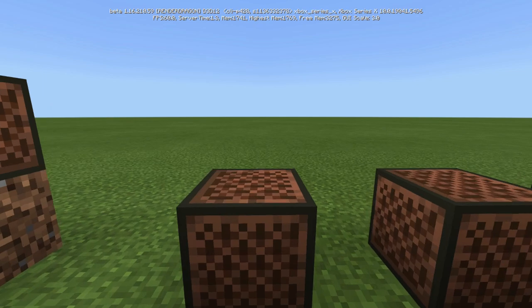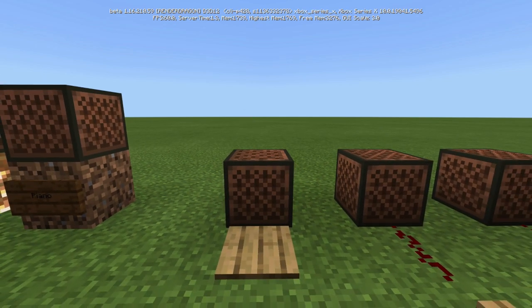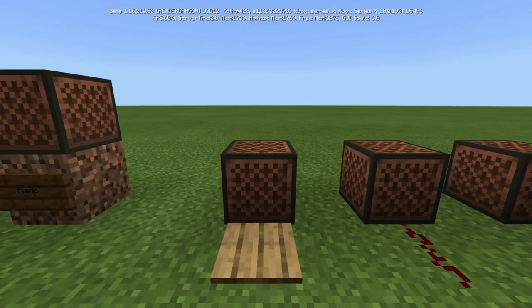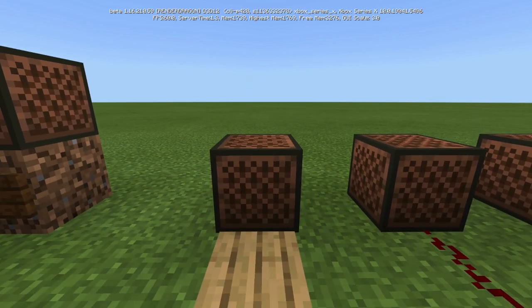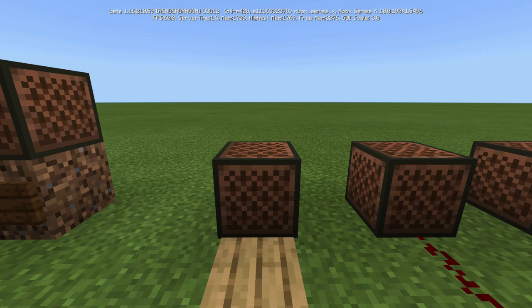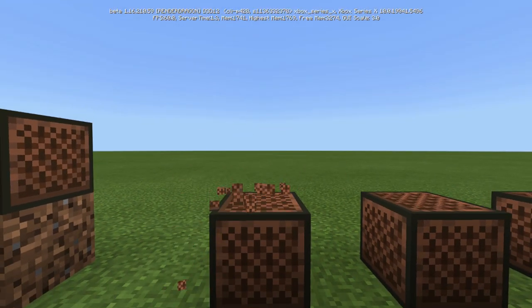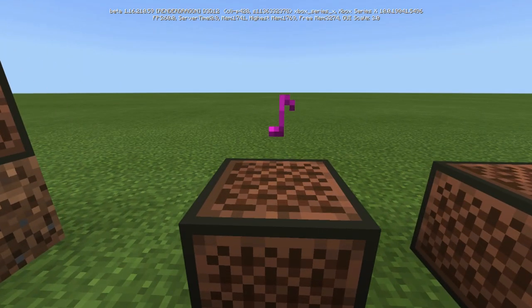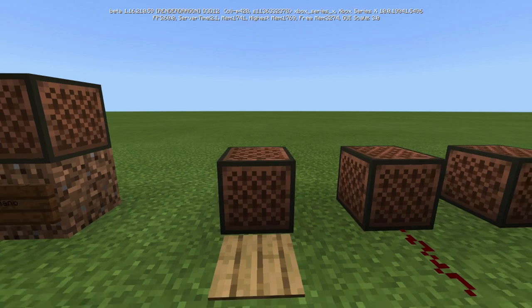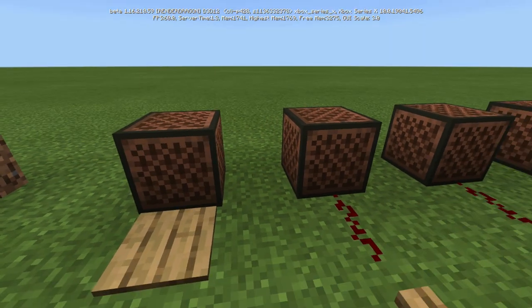It can be powered by redstone, but you'll notice that sound almost muffles out the sound of the note block. You'll notice that only blue is coming out, because we can only change the pitch by crouching and then clicking on it. Once you have the pitch set, when you activate it with redstone it's always going to be that tone, so you can string different note blocks together to obviously make music.